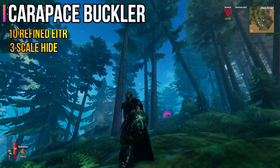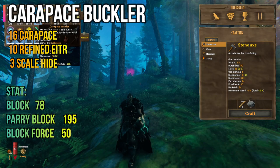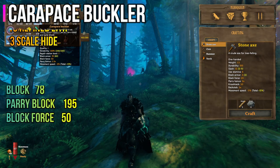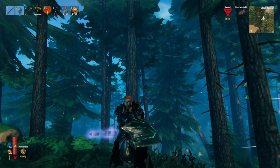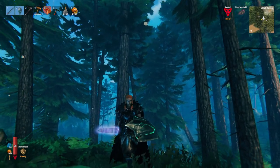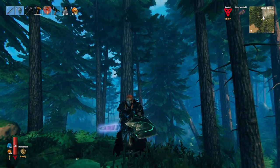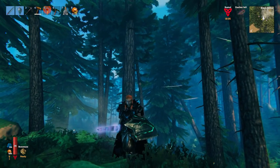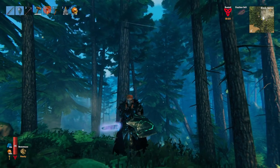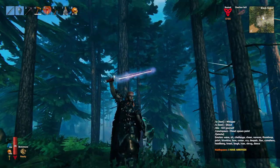Look at this Carapace Buckler — it's so cute. But that's it. Cute. I don't think it's too useful. And that's 11 weapons and shields that came with the Mistlands update. Which one is your favorite combo? Let me know in the comments down below — I would love to know and try them out. Thank you for watching this video. Come back for more Valheim videos and I will see you guys next time. Bye-bye.